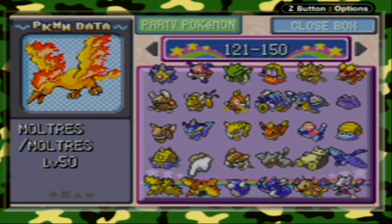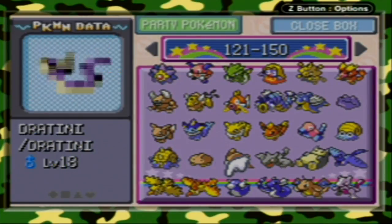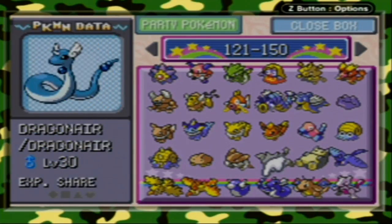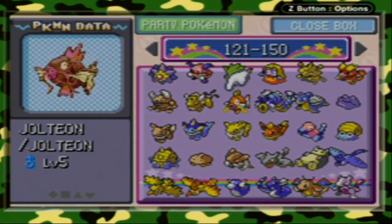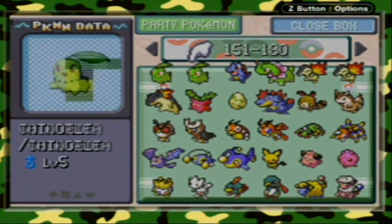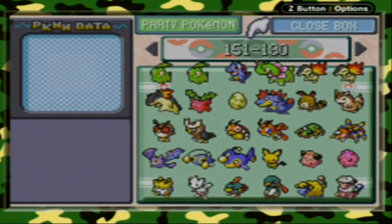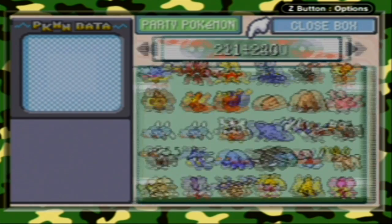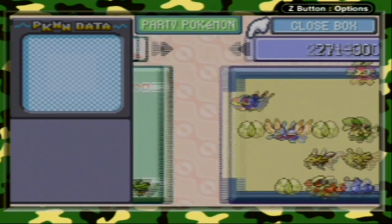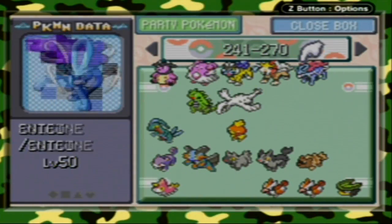Articuno, Zapdos, and Moltres are one per file in FireRed and LeafGreen. You can also catch these Pokémon with the hidden move Extra Sensory, which is a really good Psychic-type move, in Pokémon XD. Dratini, Dragonair, and Dragonite — you can see I had my leftover Exp. Share from trying to level up Dragonair. You can find a video of me and DameFlame3 catching Mewtwo on his channel. Remember when I said this was only half of the 100 subscriber special? I'm currently in the process of collecting every single Pokémon in the National Pokédex, so when I finish I will make a video of it.